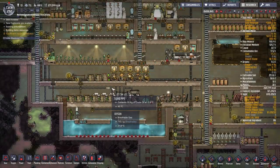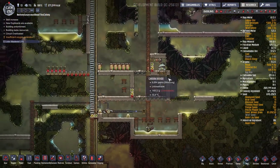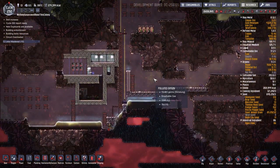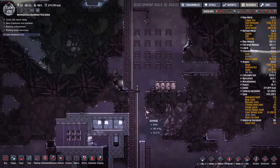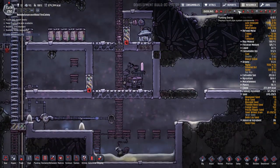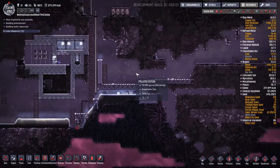One thing I did off camera is I encased my petroleum generator in walls here, because this area was becoming filled with polluted oxygen from all the polluted water we have everywhere, and my slicksters had no CO2 with which to produce crude oil. So I encased the petroleum generator in a room with its own pump — it's pretty much all carbon dioxide in there — and that's what we pump down into this area. Hopefully the entire bottom region will be all carbon dioxide soon.